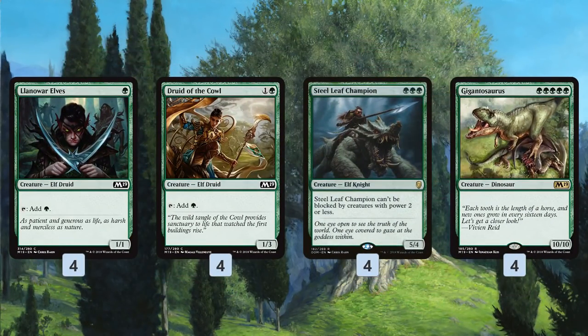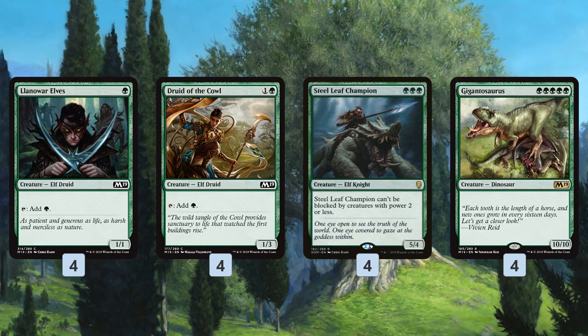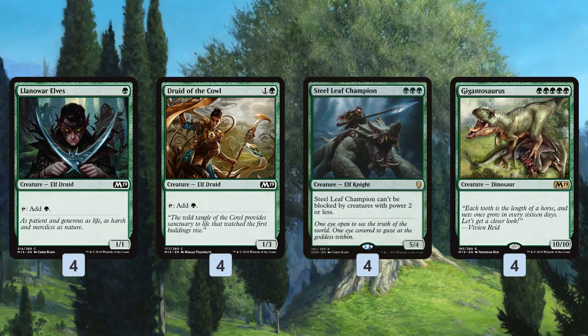We also have a couple of big threats: Steel Leaf Champion and Gigantosaurus. They're not great targets for Branchwood Armor since they get blown out by Vraska's Contempt and other removal, but since we have ramp and are playing all green sources, these are just way above-curve creatures. A 3-mana 5/4 that gets past small creatures is really solid. Steel Leaf Champion can come down as early as turn two with Llanowar Elves. Gigantosaurus we can play as early as turn three with our best draws — it's a 10/10 for five mana. We can even give them Trample with our Cartouche or Rona.